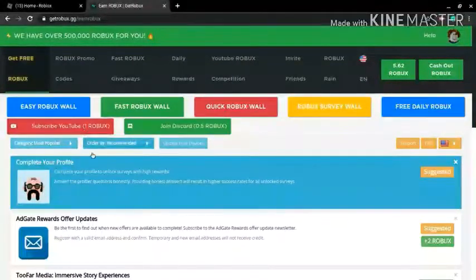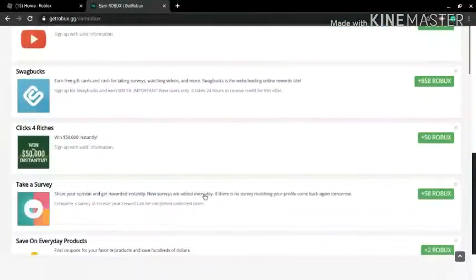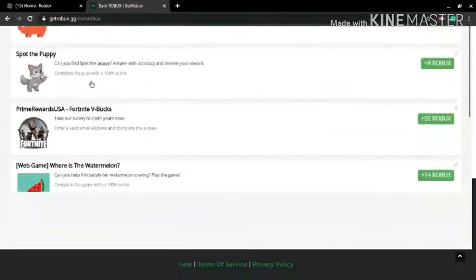So I'm about to explain very quickly what this means so you can get robux easily. This is a great free robux page — go and do some offers. These offers are — I don't do most of them, but the best offers to do are the ones that say 'complete the quiz with a 100 score.'